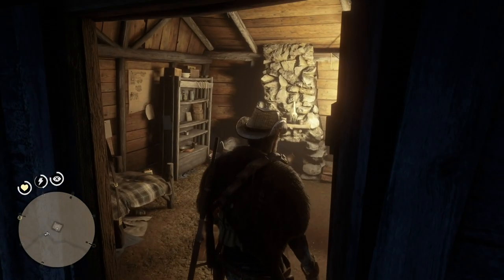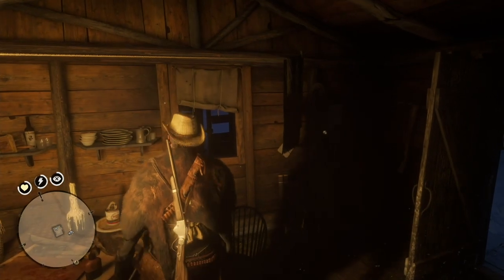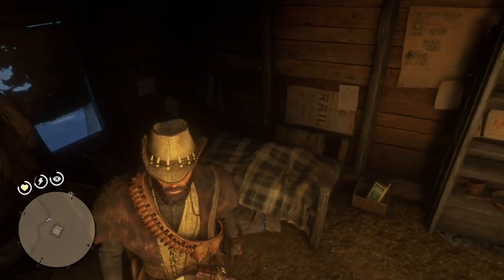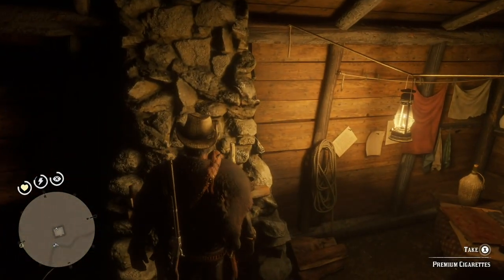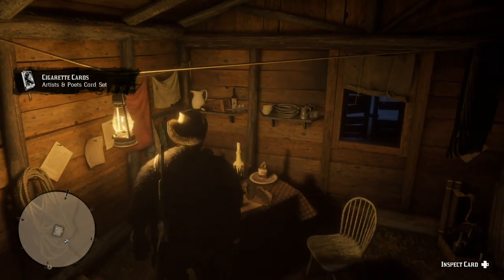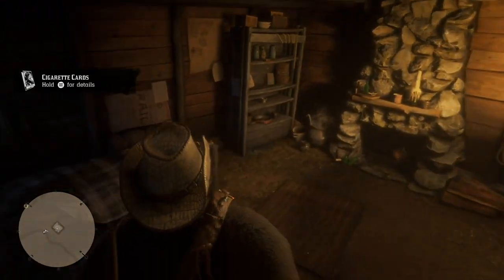What I find interesting is even though the occupant of the cabin is probably dead, the lights are on. They didn't have timers and electricity back then. The bed looks occupied but you can't sleep in it. You might as well search around the cabin — there are some premium cigarettes, nothing hidden in the fireplace, but there's some stuff around here. Just cigarettes and nothing really there; I probably missed something.